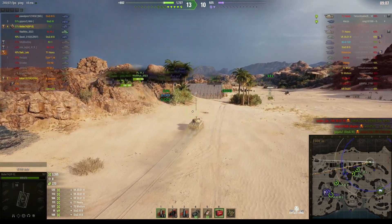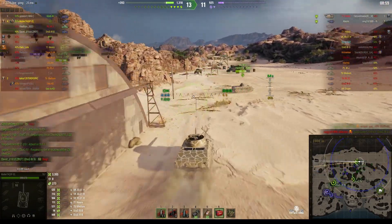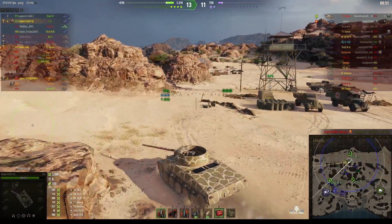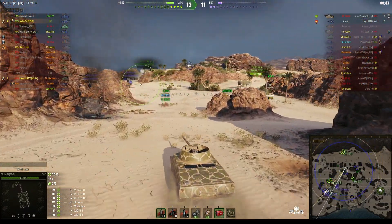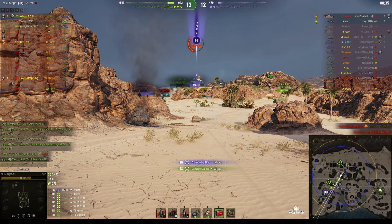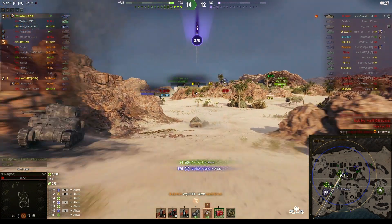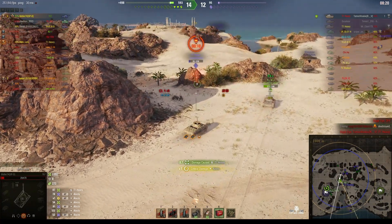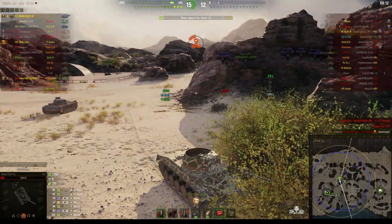There are only two enemies left, both near the cap area. We've got a long drive to get there. He has four kills. He's got three marks of excellence so he obviously plays the T-67 a lot — many super unicums do this, playing a tank like this. There's the Electo and he's auto-aiming. It's a basic slug-out between the two, but the T-67 will win because it has the alpha advantage. Can he get the kill on the T-1 Heavy and secure the Top Gun? He does, and that wins the game — but sadly he's missed out on the high calibre.